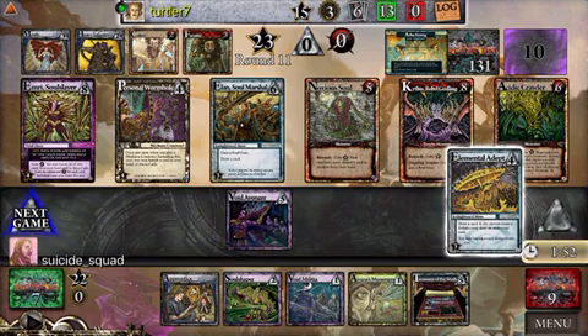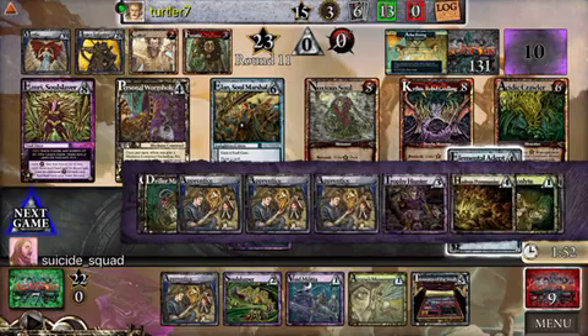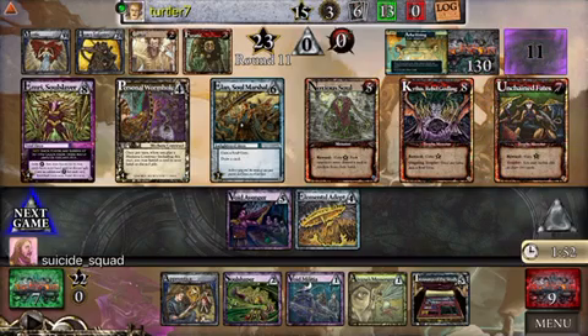Void Avenger, Elemental Adept — nice start. This turn is concerning for me. He's starting to gain some advantage by just having some more powerful heroes than I do, as I sort of gambled early in the game on the Treasures of the Study.